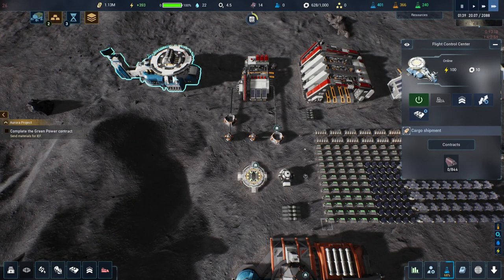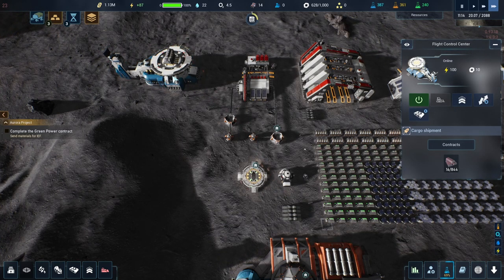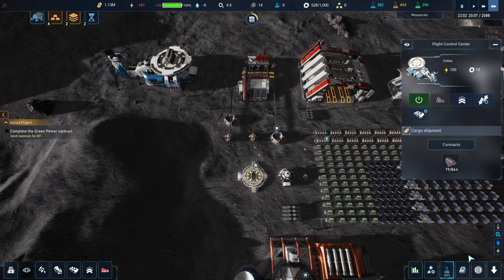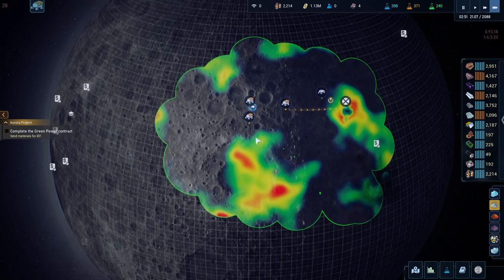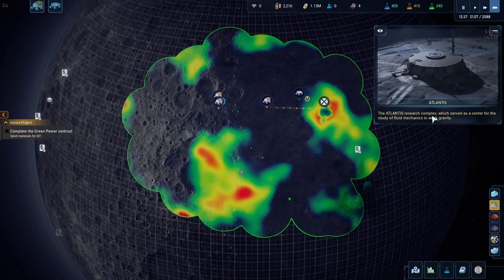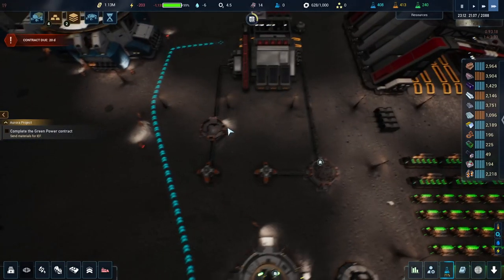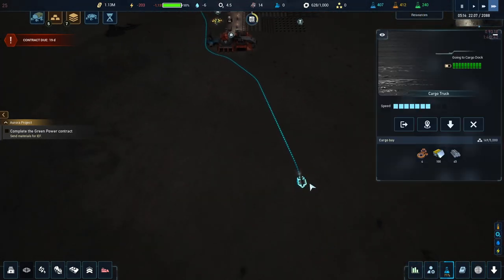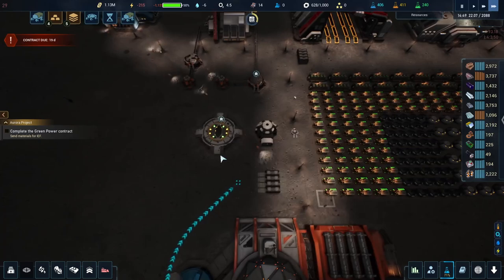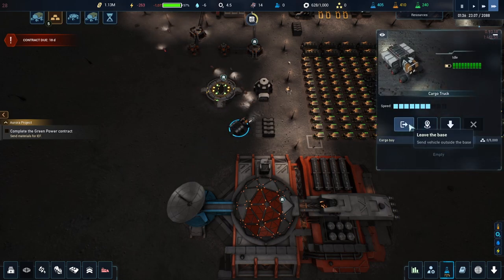That contract should be nearly done. They're sending it all the way over here — interesting. They should all be coming out to do this. One rover is on its way back with materials. I don't want to drop those materials in there because it'll fill everything up with junk, so I'll cancel that task and have it drop things right here, then send it back outside.